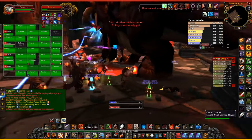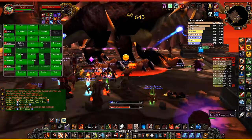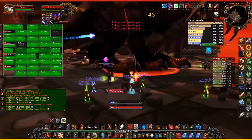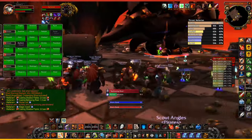Raid members should primarily have rare and epic quality gear. Consumables like potions, flasks and food should be used. Greater nature protection potions are highly recommended, and you're going to need a lot of them, because honestly getting up to 100 or even 200 nature resistance is quite hard.